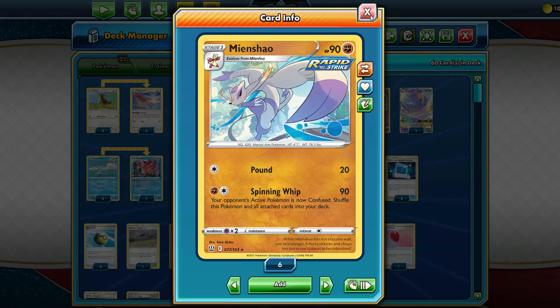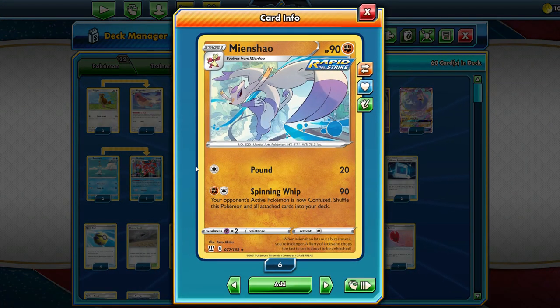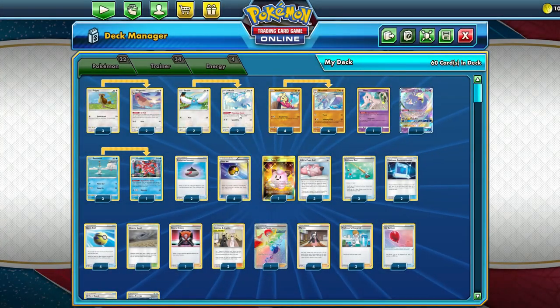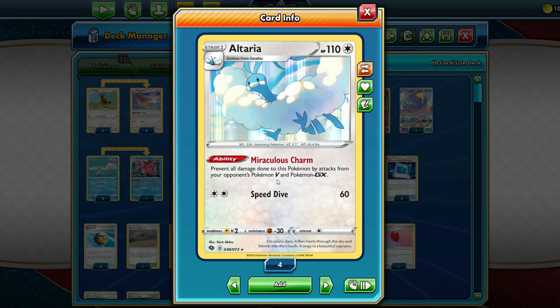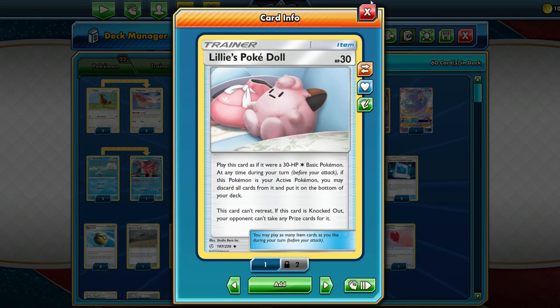What makes this deck really viable is the brand new energy from Battle Styles — Rapid Strike Energy, which functions as two energies: one Fighting and one Water. Manchao has a Fighting and Colorless attack requirement, so just one attachment allows us to use Spinning Whip every turn, and just hide behind something like Altaria or Lily's PokéDoll. We play Altaria because it has the ability Miraculous Charm, which prevents it from being hit by Vs, GXs, and VMAXs — some decks don't have an answer to Altaria, so once we get it set up, they just concede.